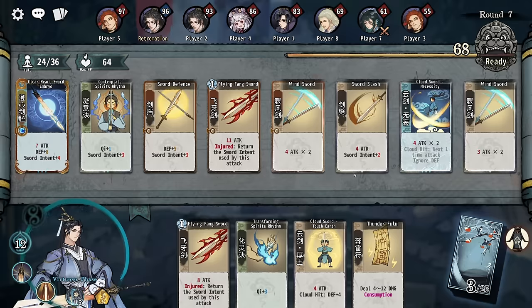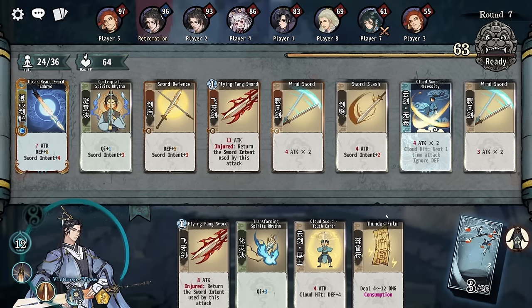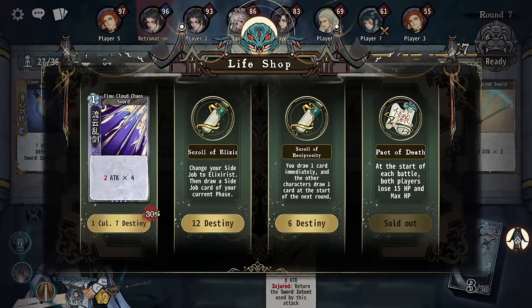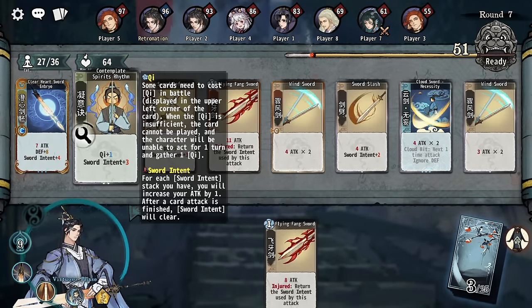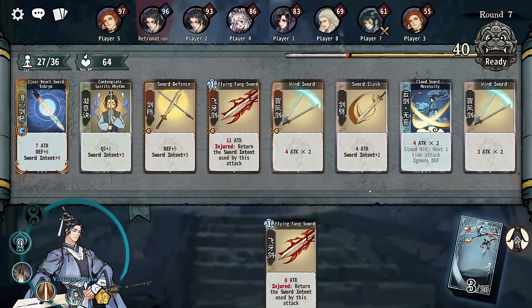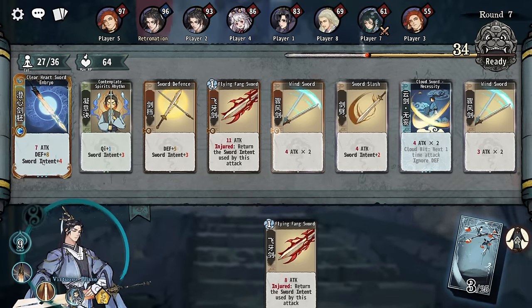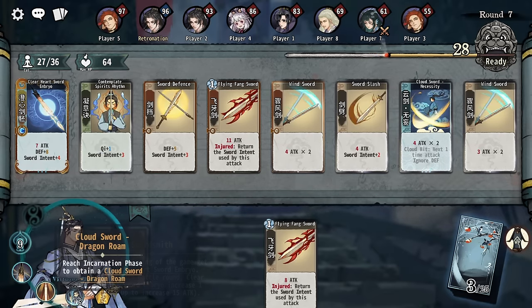I could basically play this zone and save all my rerolls up. The upgrade to this gives us more sword intent, right? Yeah, more sword intent doesn't give us more chi. So I would have to ditch this at some point. Four sword intent — plus four, plus three intent. If I could get a cloud hit for that, that is interesting.